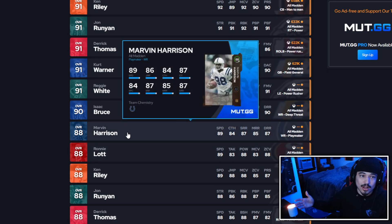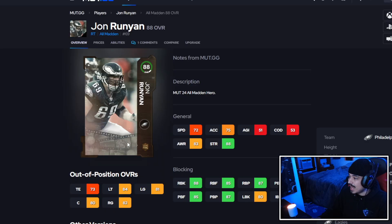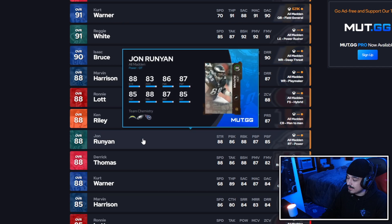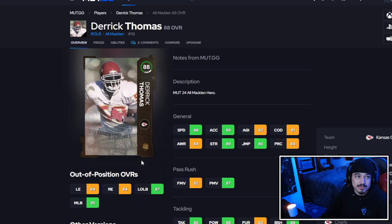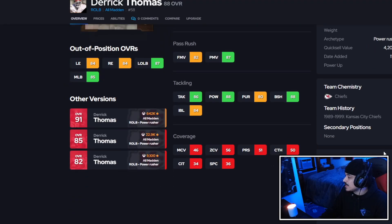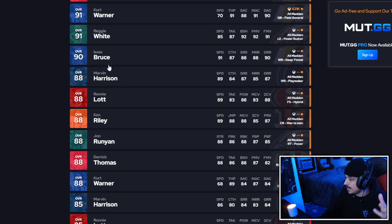Let's get started with the 88 overalls. I'm not going to dive into each one, but throughout the promo and the field pass you'll get options to pick an 88 overall BND player. If you want one that's actually going to play for you, it's either going to be John Runyon or Derrick Thomas. 72 speed on John Runyon is really good, and he's got 90 impact block — he could legitimately play on a lot of teams. If I had to pick one, I'd lean more towards John Runyon for the 88s.